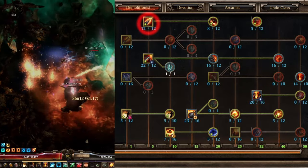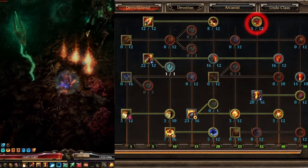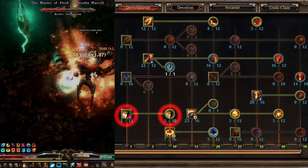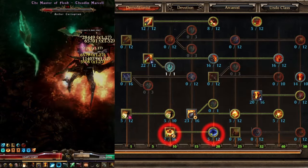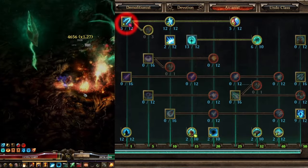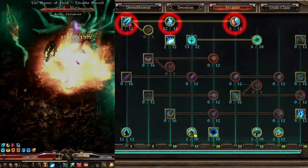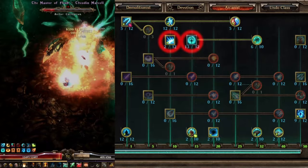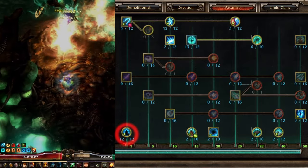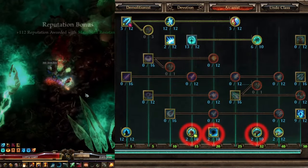Skill point allocation for the Demolitionist tree: keep your Cocktail maxed out, Grenado maxed out ideally all three nodes (first node is most important, then second, then third), max out Thermite Mines for elemental resistance reduction since the Arcanist has none. You want a soft cap on Flame Touched, a 1-pointer in Temper, five points in Blast Shield at least, and 50 points in the bar with Ulzuin's Chosen maxed out, which is insane for Grenado. Also 1-pointers in Flashbang, Searing Light, Vindictive Flame, and Ulzuin's Wrath. On the Arcanist side: a 1-pointer in Iskandra's Elemental Exchange, 12 points in Overload, at least 1 point in Elemental Balance (up to 8 for crit percent damage), a 1-pointer in Mirror, maxed Maven's Sphere of Protection, at least 6 points in Conversion for CC resistances, 12 points in Inner Focus for percent OA and percent spirit, 1-pointers in Arcane Will, Nullification, and Mental Alacrity, as well as 9 points in Star Pact.